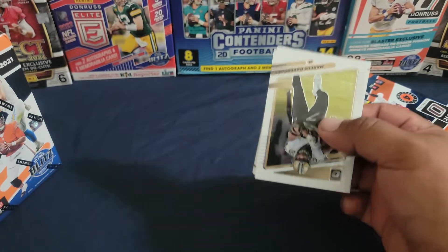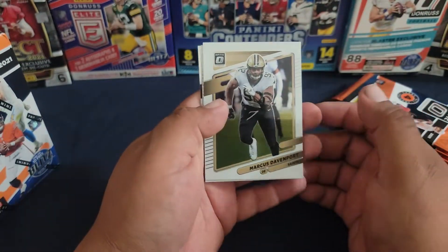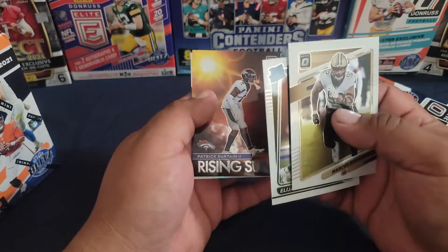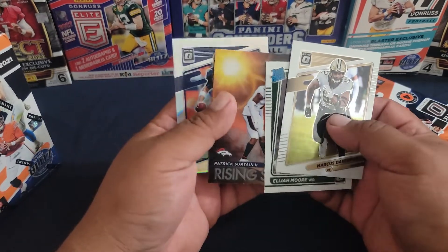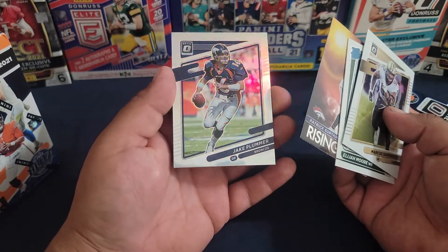We're looking for that downtown, maybe we'll get lucky. Elijah Moore with the rookie, ooh, Rising Suns — that's nice. And Jake Plummer, it's a prism — nice.